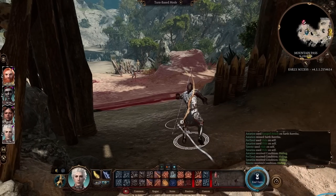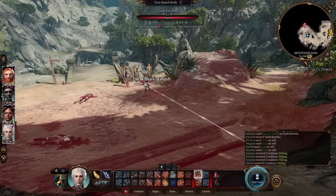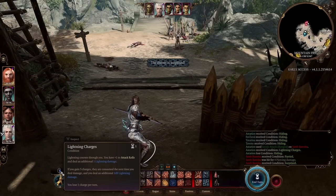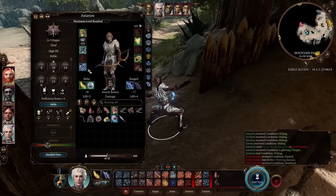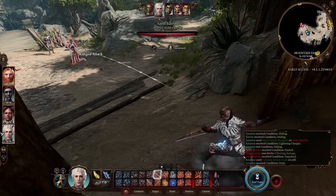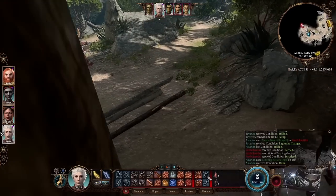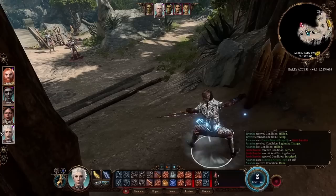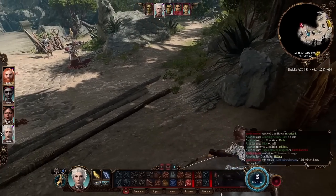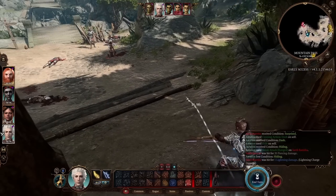In combat, we want to get a Sneak Attack in as early as possible. The enemies are now surprised. With one lightning charge, we take Cunning Action Dash — lightning charge reaches 4. We can then jump because of Fleet Fingers, then hide and get a Sneak Attack. We got seven on the d8 plus four from Dexterity, nine on 3d6 for the Sneak Attack damage. It all adds up, but it was our only attack that turn.